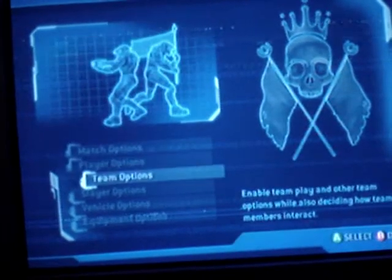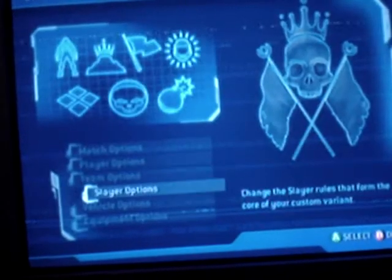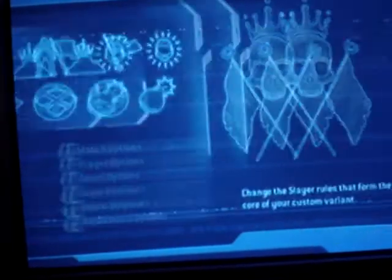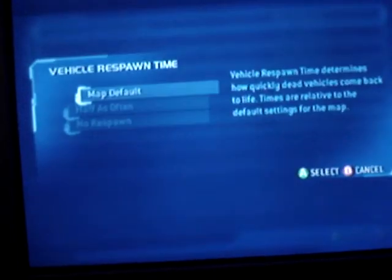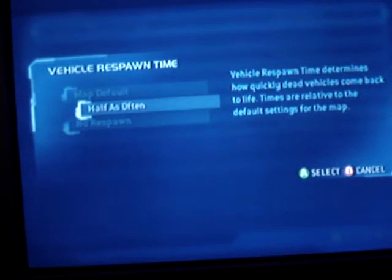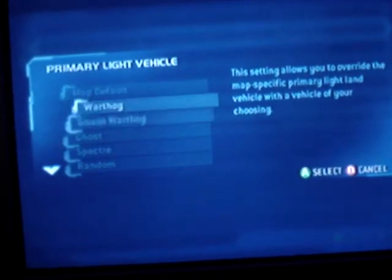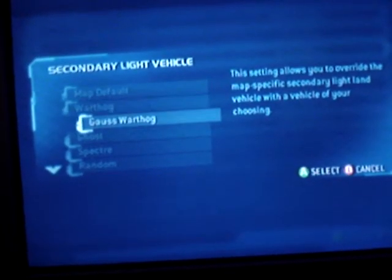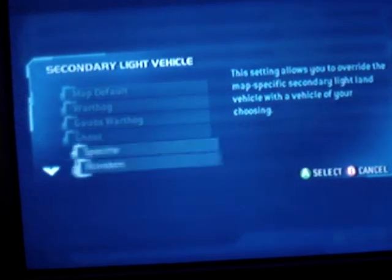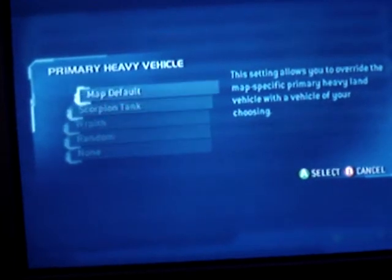Then you go to Team Options — doesn't really matter about that stuff. Slayer Settings, doesn't matter. Vehicle. Vehicle Respawn Time — Map, half as often. Primary Light Vehicle, it really doesn't matter. Secondary Light Vehicle, doesn't really matter. Doesn't matter.